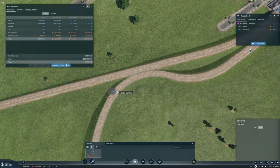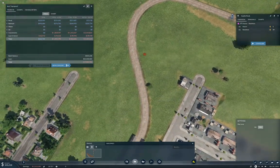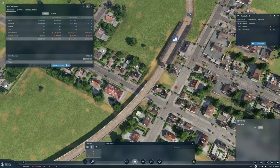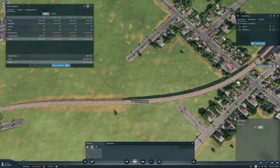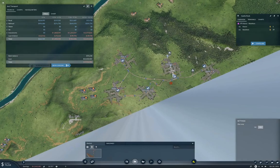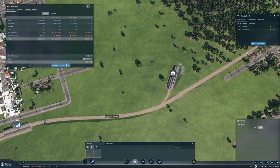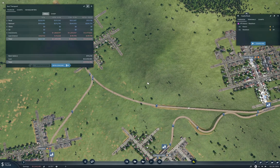We're definitely gonna need two trains on this just with this long climb here. This is gonna be an interesting retrofit later when we need a longer station there. Now where's the depot? It's over here, which can get up to this station. We now don't have enough money to buy a train, so let's wind everything forward.